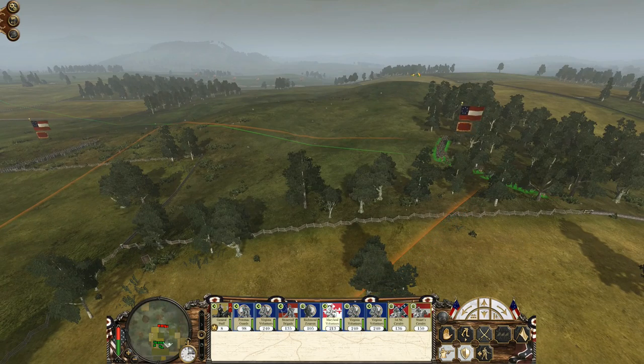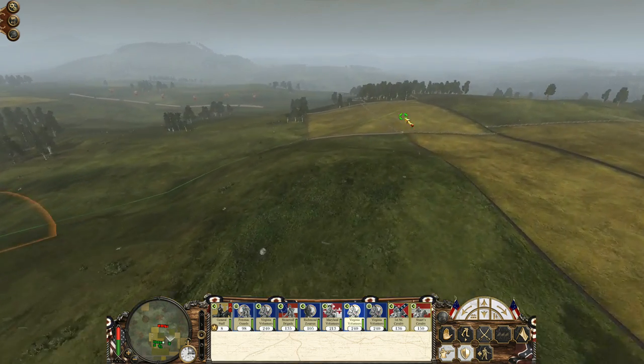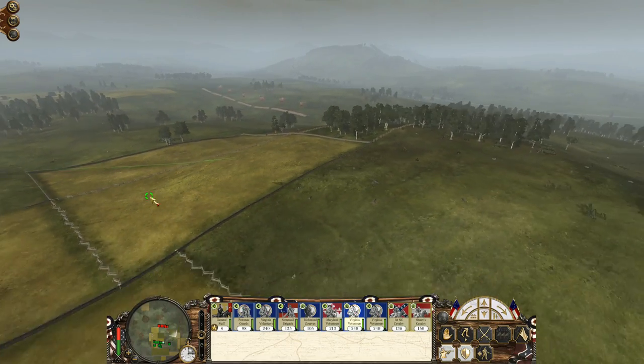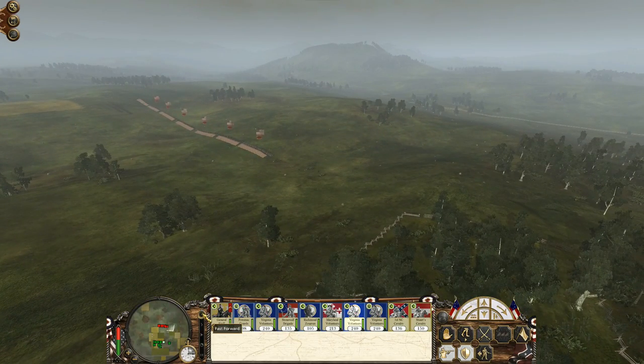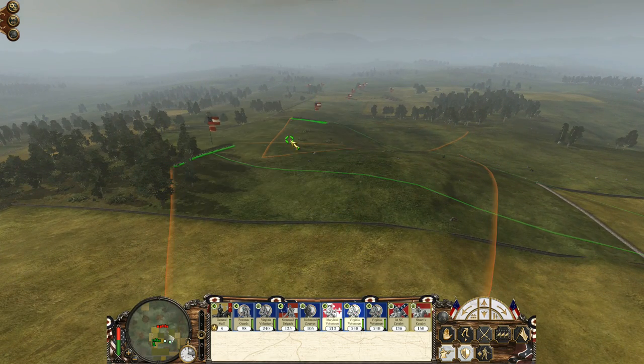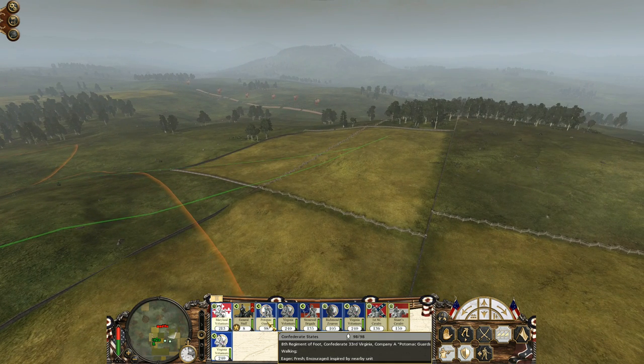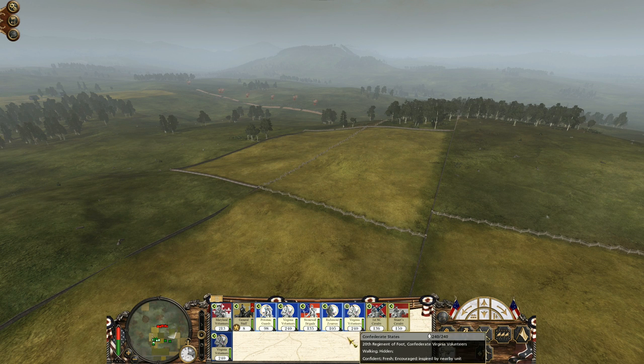Let's take two regiments and go that way, and we'll let the rest come from the other side. We'll keep an eye on what he does while I fast forward. He seems inclined to stay — now he's adjusting, perfect, because he sees these forces coming. We'll make this a second group, that other group will be group one, and our cavalry will be group three.